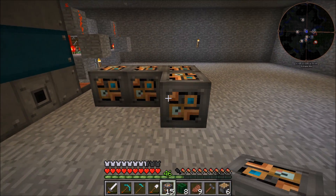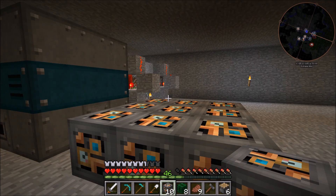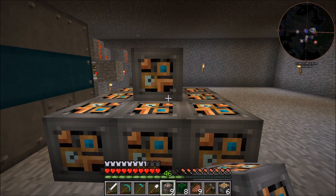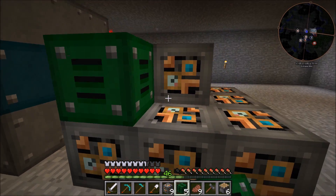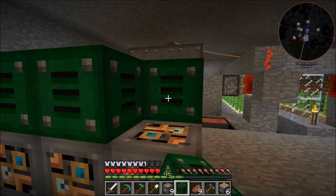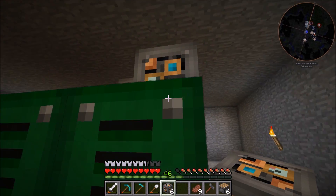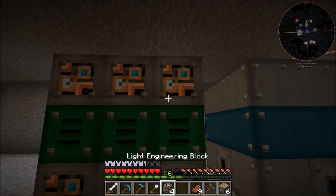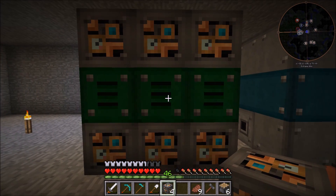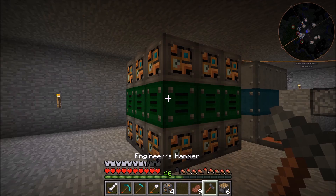It's going to be pretty much the same thing as building the fermenter. We're going to do a 3x3 of light engineering blocks. Then the second layer is going to have one right in the center surrounded by the industrial squeezer blocks. And then the top is just going to be another 3x3 of light engineering blocks. This one was a little bit more annoying to make because these blocks are green and they required the cactus green, so I had to go find cacti and that took a really long time.